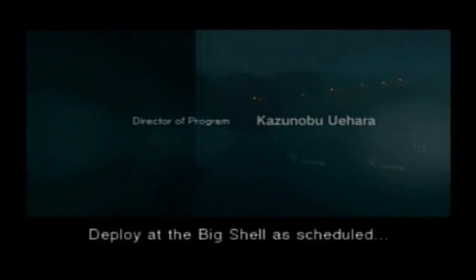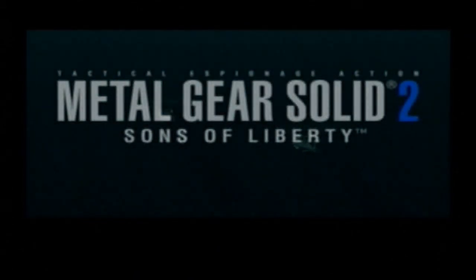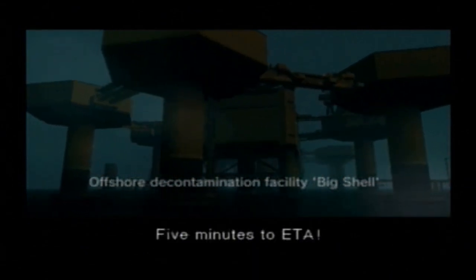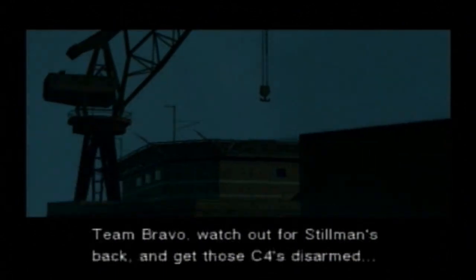Calling teams off on Bravo. Deploy at the Big Shell as scheduled. Approximately six hours ago the Big Shell was seized by an armed group. Do we have an ID? Former members of the Navy SEALs special anti-terrorist training squad Dead Cell. Russian private army members may also be involved. It's a highly trained group and they have the Big Shell under complete control. Come in from downwind and pull up fast. Get ready to fast rope down to Shell 1. Five minutes to ETA. Top priority: rescue and safeguard the president. Team Bravo, watch out for Stillman's back and get those C-4s disarmed.